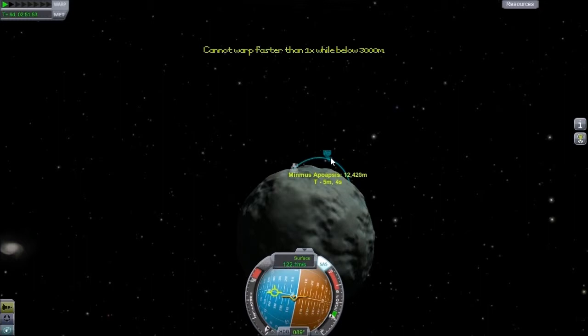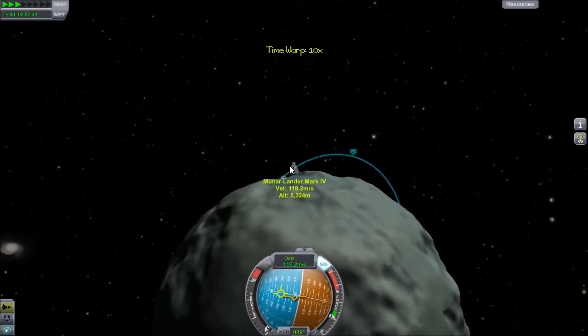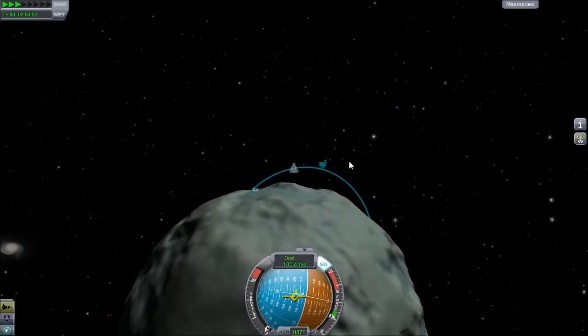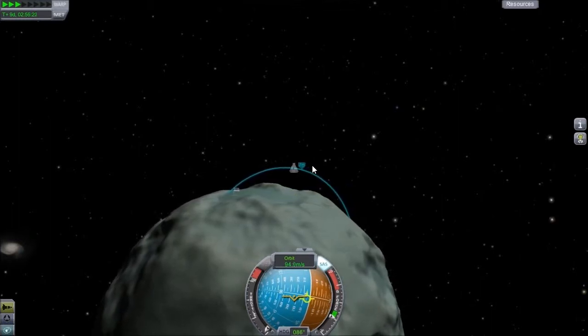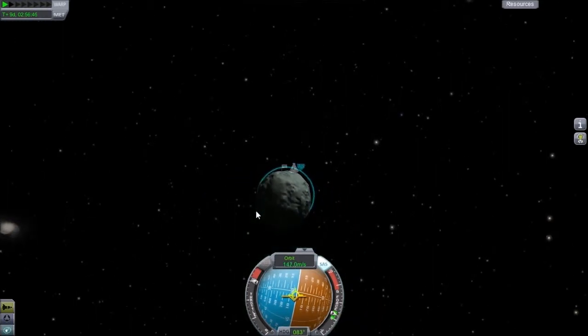It looks like we've got to sit tight for just a second, so we can fast forward. Everything is going swimmingly so far. Alright, as soon as we hit our apoapsis we will burn and do our orbit insertion. Close enough right there. Let's turn towards our prograde and go ahead and burn. The thing is, we don't want to be too low — should be good about there though.